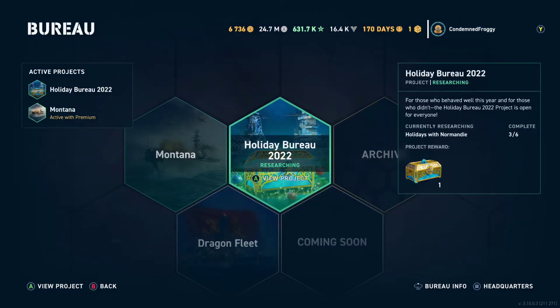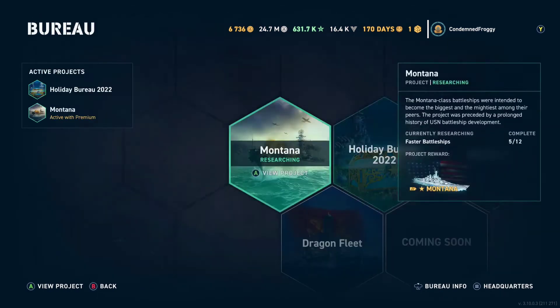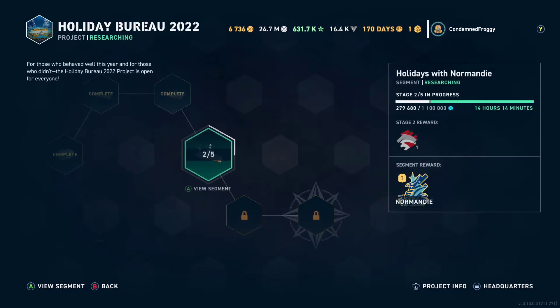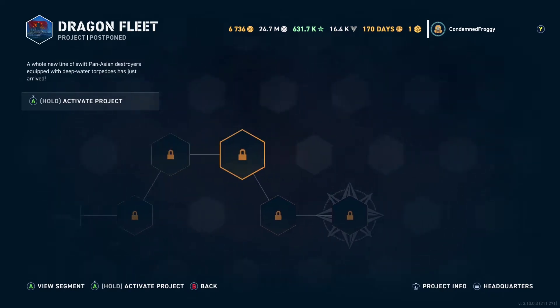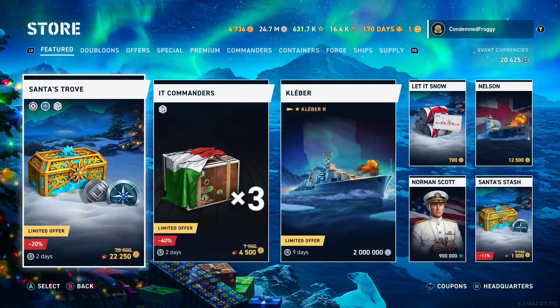From the bureau, you can complete projects for either some of the biggest ships in the game, like the Montana, or shorter bureaus for items like camos, crates, or commander items. From the store, you can see all of the offers that are available, not just for doubloons, which is real money equivalent currency, but for in-game currencies too.